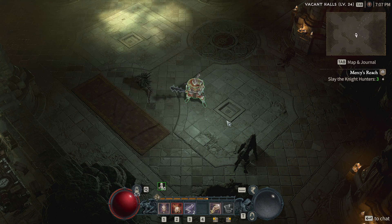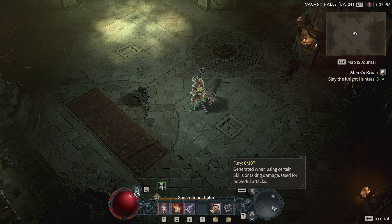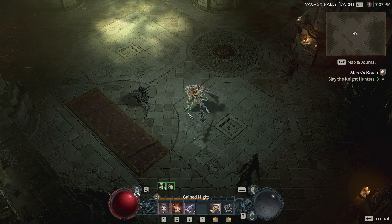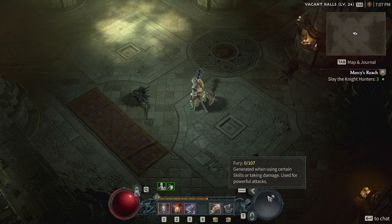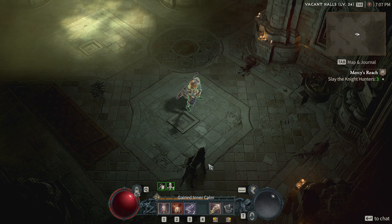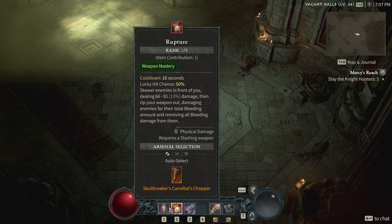We want to spin around and do the Whirlwind attack, but we don't have enough Fury. So I use Bash to gain Fury — I hit the guys and that creates Fury, and then I can spin around and kill things even better. I have these other abilities but I don't really use them too much.